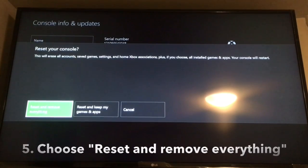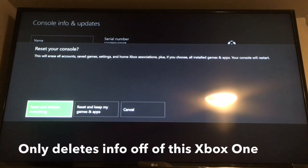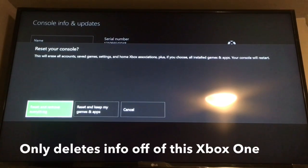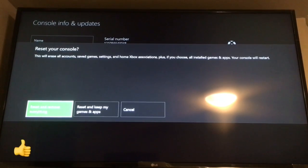So you can trade it in or something like that. This will not delete your achievements — all that stuff is saved in the cloud. But this will delete your profile off of the Xbox One console so you can give it to a friend or something like that. So I'm going to pick Reset and Remove Everything.